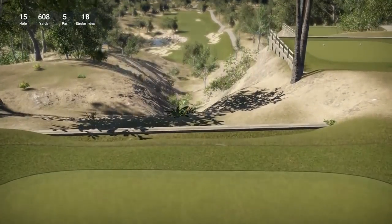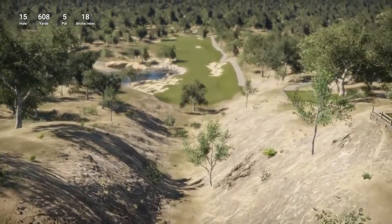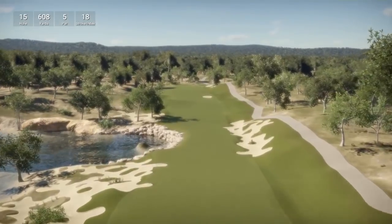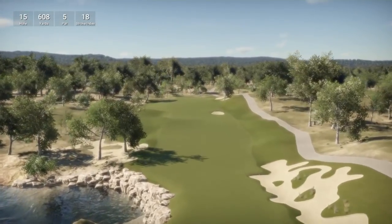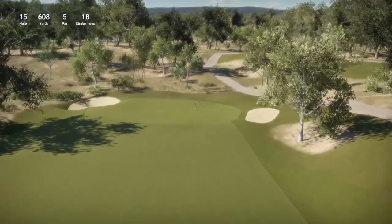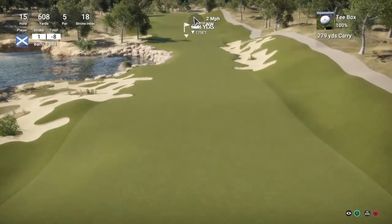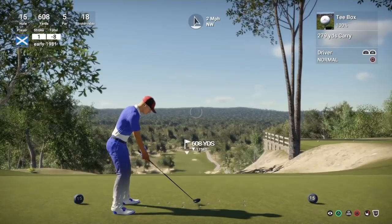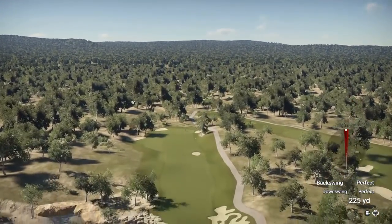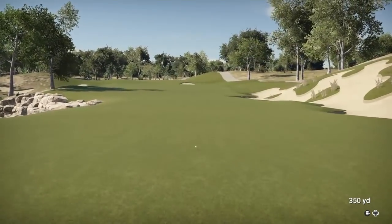Let's see if we can go on to beat that! Hole 15 is a par five, stroke index 18, the easiest hole on the course, and it's playing a whopping 608 yards. The fairway is way below so we should be looking to drive about 330 to 340 yards here. Water doesn't play on the left hand side. I'm really enjoying this course guys, honestly I really really am — this is the most fun I've had on a course in the past few rounds. The fairway looks fairly flat, should just roll forward. Another really good strike — hopefully we can get good yardage here and eliminate this long par five.